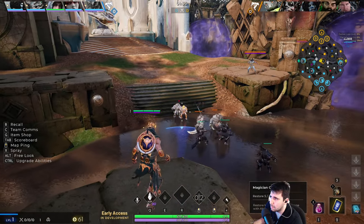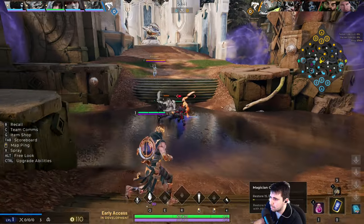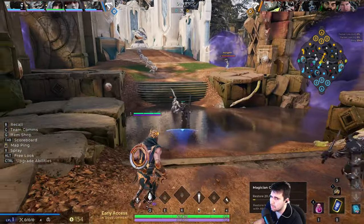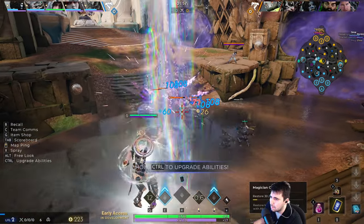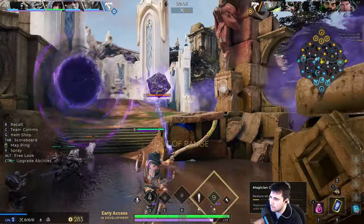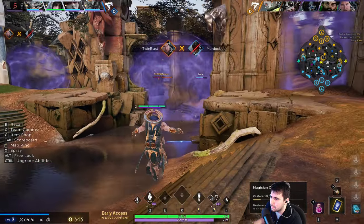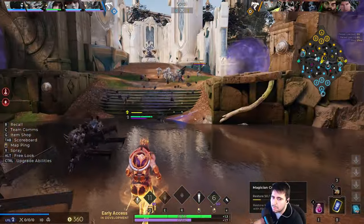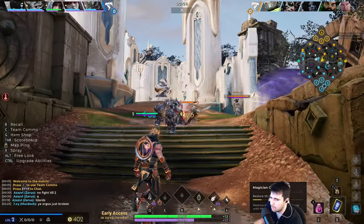I'm gonna start red. This grab is gonna be slightly annoying but as long as I see him first I'm basically safe. I put a ward down - I just want to see vision here because I can escape him. I want to try to prevent him from destroying it, I just want to know if he goes for the river buff. He jumped down trying to get a crest stack.